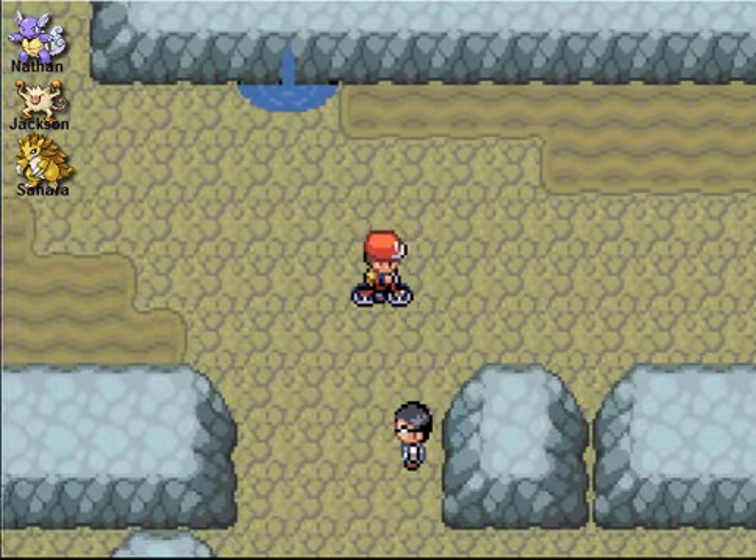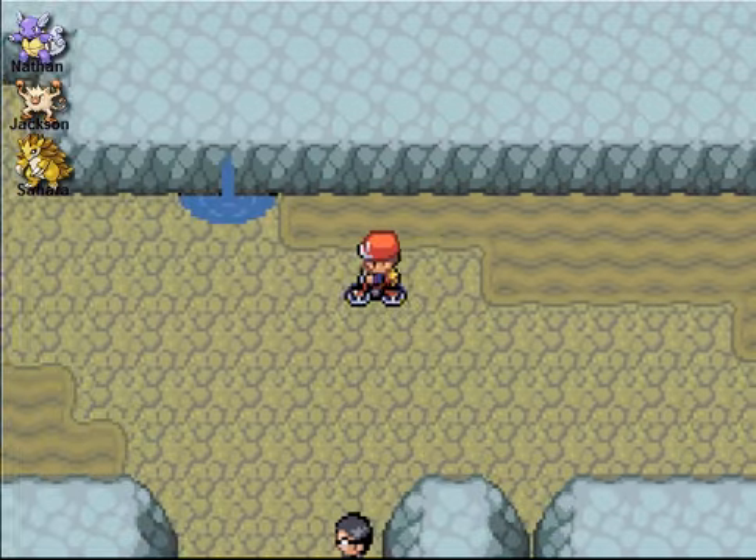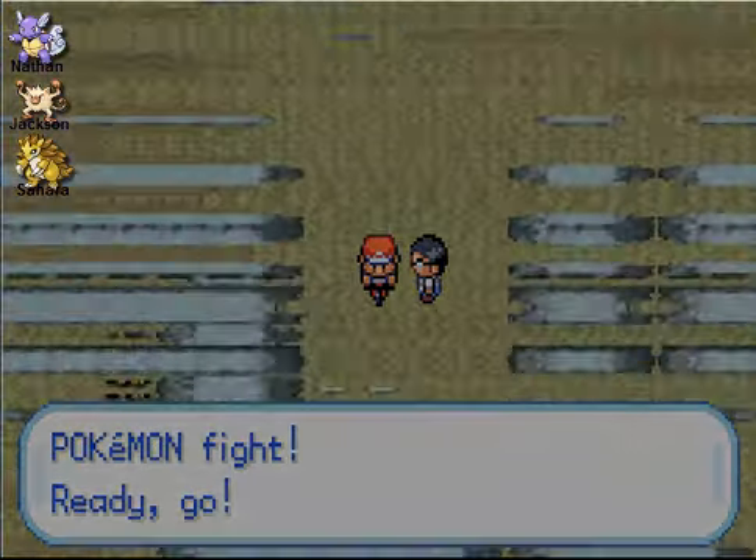And we're going to be using our Blake. There's an item right here — a Super Potion, that's always good to have. And of course let's fight this guy. Alright, I forgot his name, I think it's Nathan, but it's all good. Put my fighter ready and go!